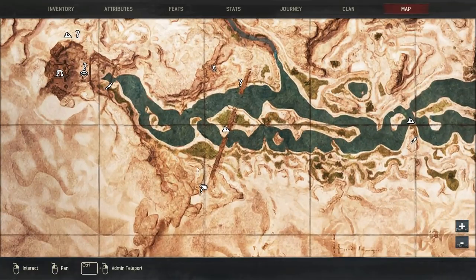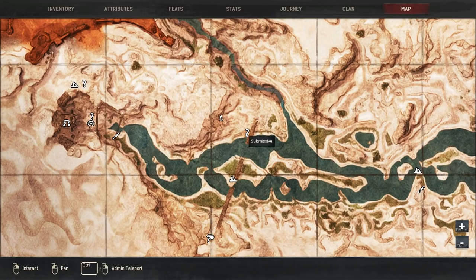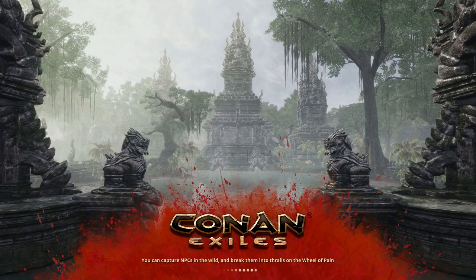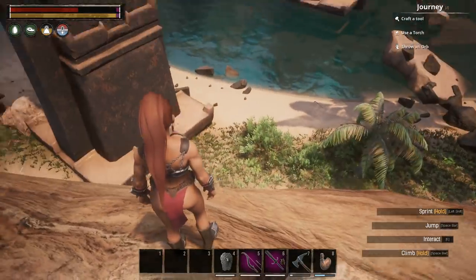I'll show you my location on the map — it's right there, and that is the bridge. The second emote is the submissive emote.